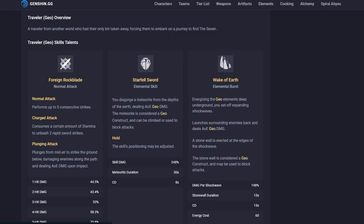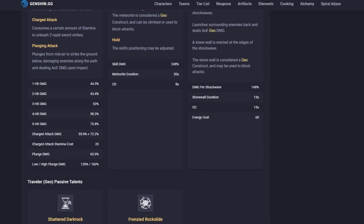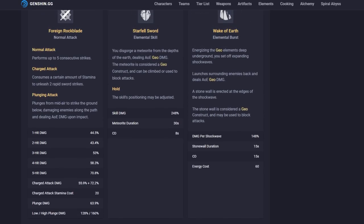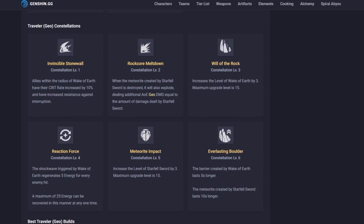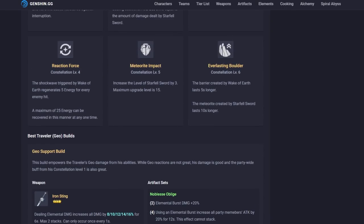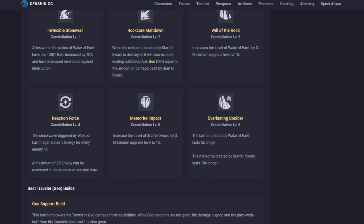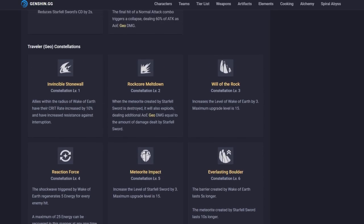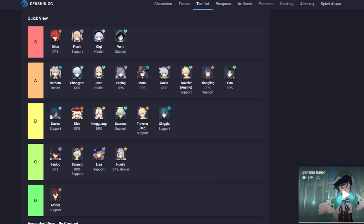The Traveler in earth form is kind of like an A — not as good as wind form. You have good AOE, but it feels like a less useful AOE than wind. It needs constellations more than the wind form does — things like creating a barrier or sword constructs. Kind of an A-tier, and that's about it for the earth Traveler.